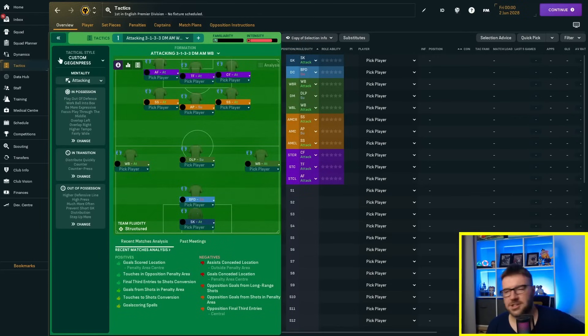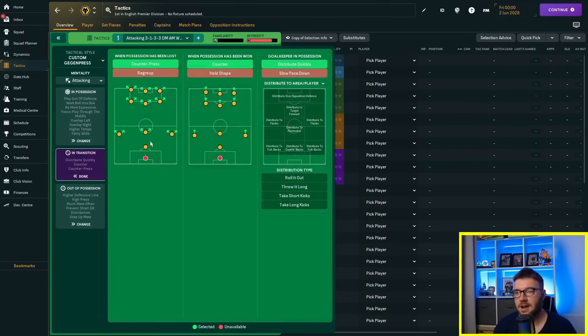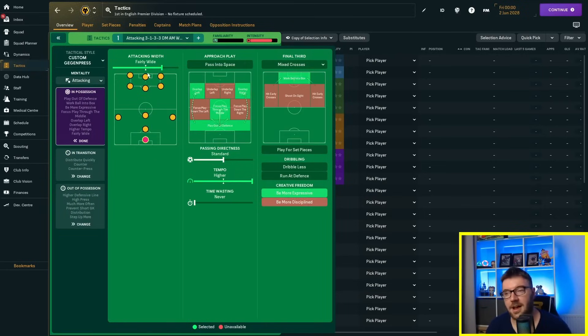I've moved it back to attacking mentality. My logic is that with 'very attacking,' we might be over-committing people forward and playing too much football without the ball — chasing the game even when 7 or 8 nil up, not in control of getting more goals. I've also removed keeper distribution instructions and moved back to fairly wide, but focusing play through the middle to give the defense something to think about and then burst through with all six attackers.